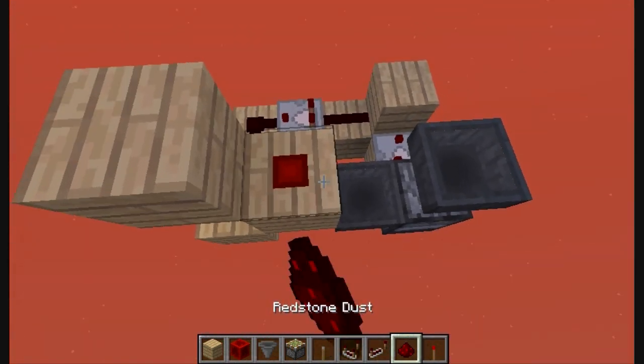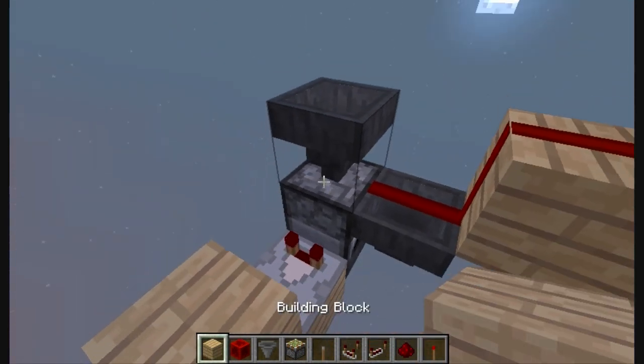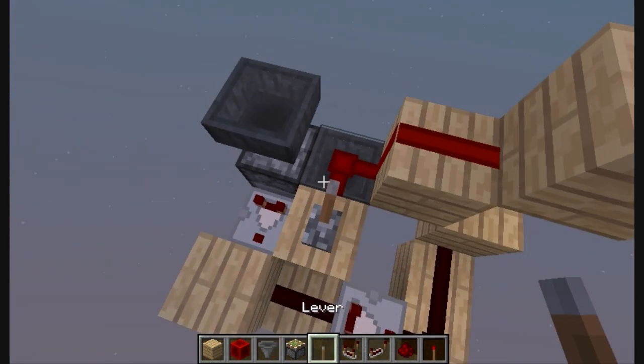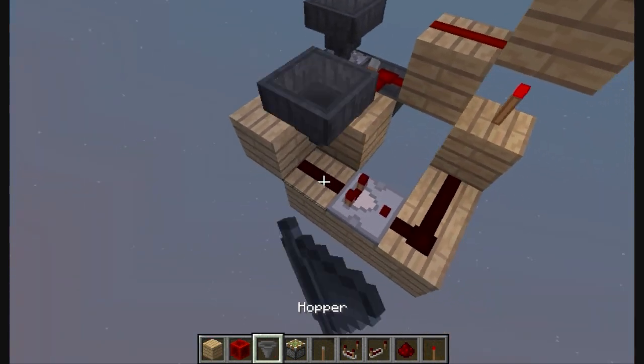Right here put 2 redstone dust, but you don't want to power this hopper, so put 1 lever here and place 1 block to update this hopper.